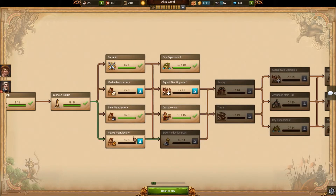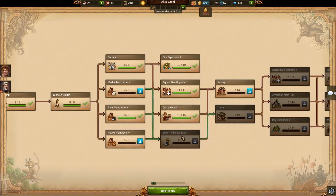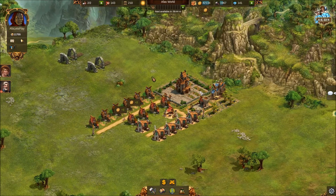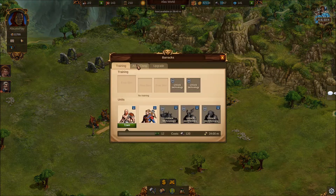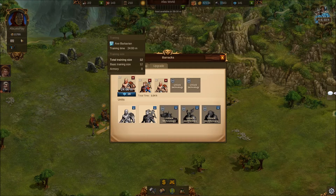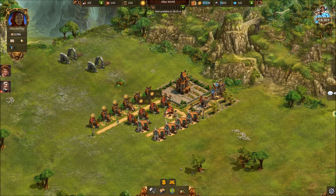We've got a lot more space now, and from that province we got a lot of KP. We're going to prioritize the squad size upgrade rather than the other manufactories right now, because once we get the squad size upgrade we can get our armory, and then after that we'll come back and get the steel production boost. We've got more supplies now so we can build some units. Keep a ratio of about two melee troops for every one ranged - that way all your troops will last about as long as each other in fights.